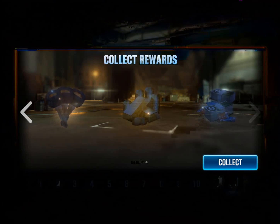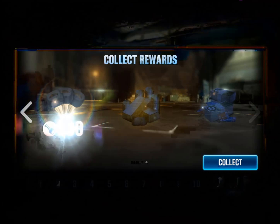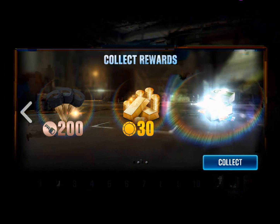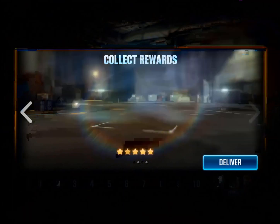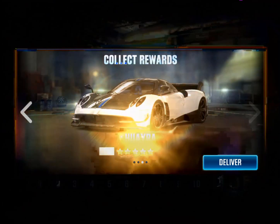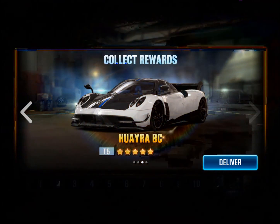Alright, let's collect. Sorry, my app is extremely slow. I'm gonna make a video about that very soon — how I'm gonna fix this slow app problem. Let's go, collect. And here comes the car. So slow. This is unbelievably slow. The Pagani Huayra BC. Let's hit the deliver button.